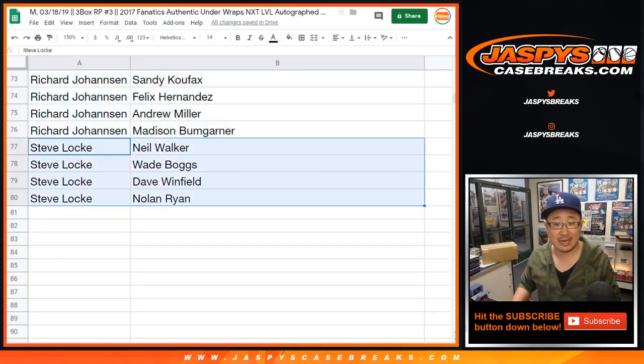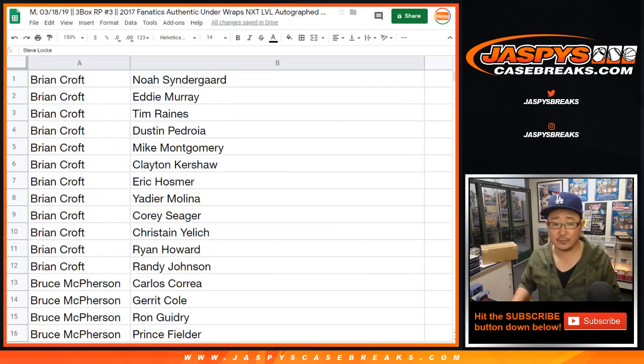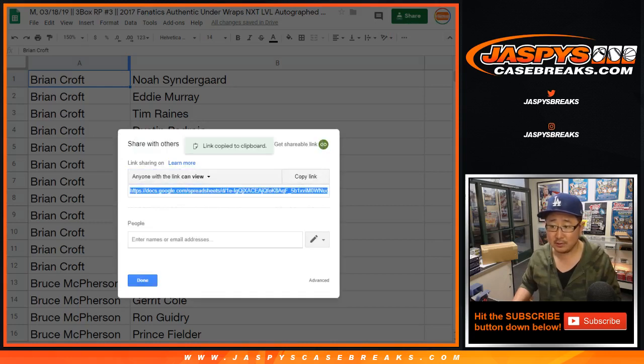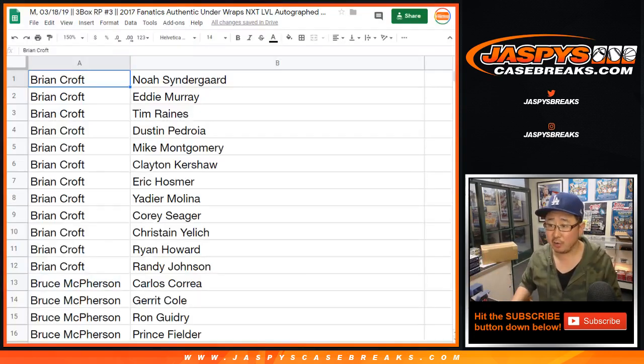And last but not least, Steve Lock, you got Neil Walker, Wade Boggs, Dave Winfield, and Nolan Ryan. Let me drop a link so you can directly access that spreadsheet and click that link — that'll take you right to that spreadsheet so you can check your players.